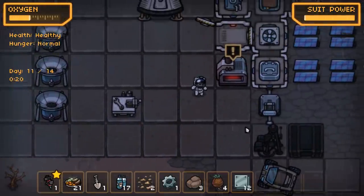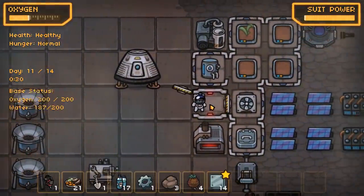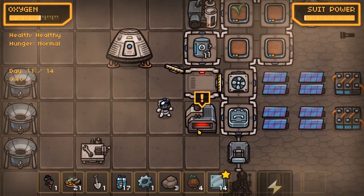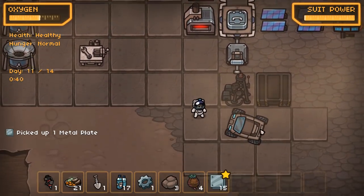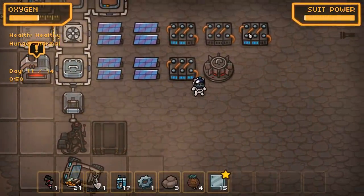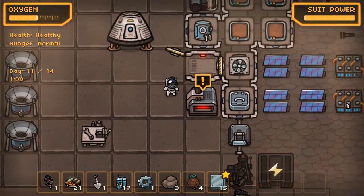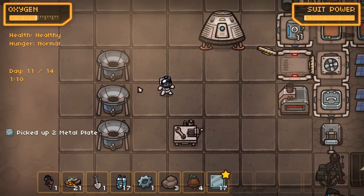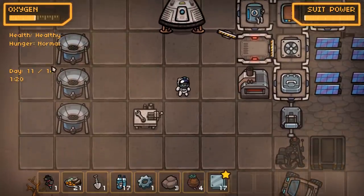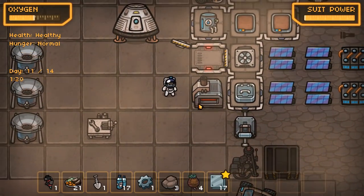Welcome back to Moonbase - the last episode of this series. We are currently on day 11 of 14, and our base is doing very well. We have a lot of energy storage; we've done a full night cycle - actually it was just raining. The batteries are okay, we've got an RTG, solar panels, decent storage, smelters up, and we've paved all of this. We've just got loads of water collected because it was raining. We've also got a very nice buggy and we're going to have a drive around in this episode.